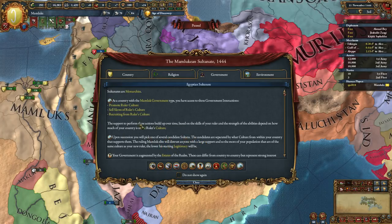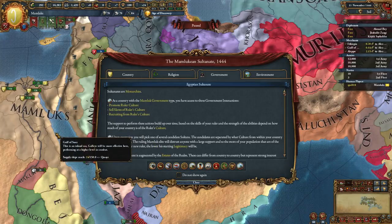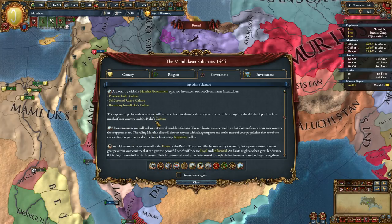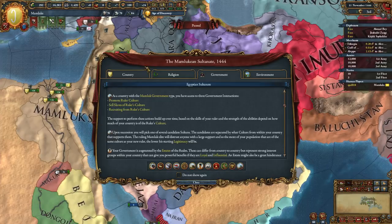There's this big mechanic in the Mamluk government where candidates will be from different cultures within your country. The more provinces, the more prevalent that culture is in your country, the more you will accrue these special points that let you hit these buttons for special interactions: promote ruler culture, sell slaves, recruiting from the ruler's culture. So you get some extra interactions based on that - the more cultural support your ruler has, the more active these buttons are.